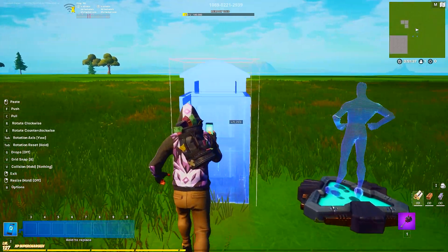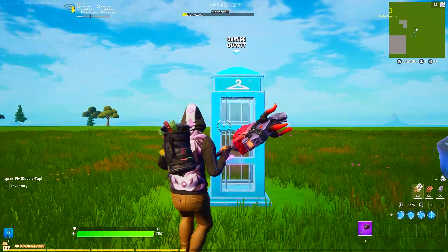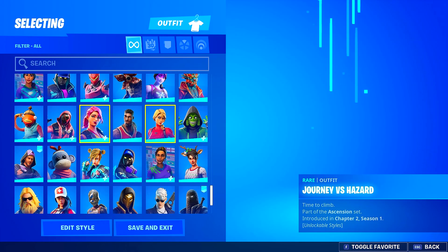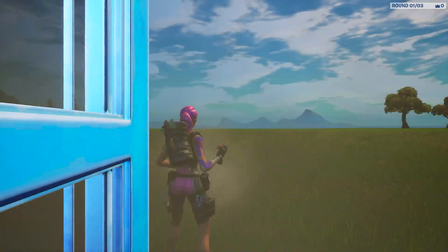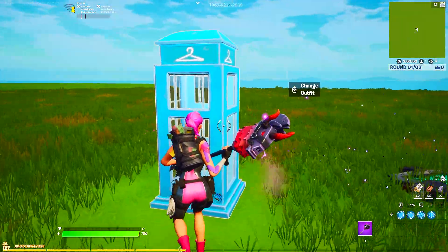It's actually very simple to set up — there's really nothing you have to do, there are no options. You do have to make sure you've started your game, and you just interact with it and change your outfits. And there you go, you have a new outfit — simple as that.